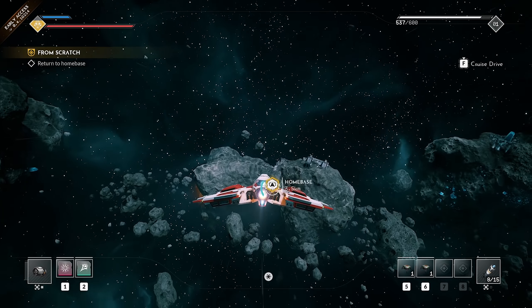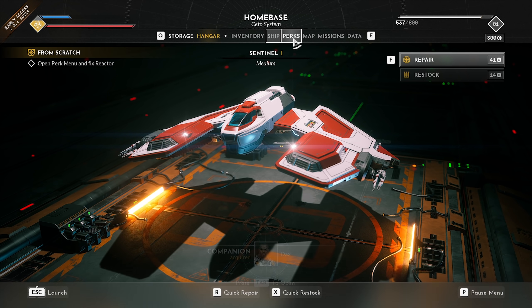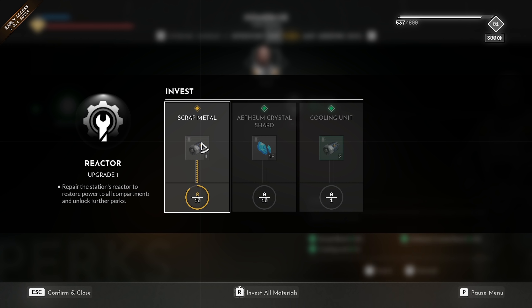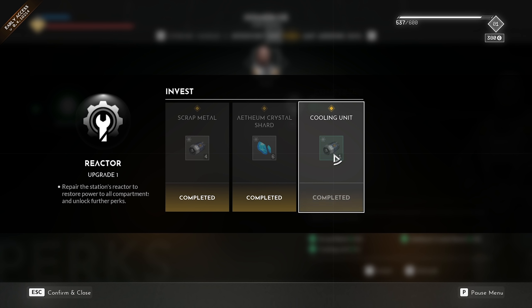We finally got all the parts, so let's go back home and see if we can activate the base. We just got a new menu — the perks menu. We have companion perks! Each companion comes with their own set of perks that can have multiple levels to unlock. Unlocking is done by fulfilling requirements — sometimes just providing resources, other times accomplishing tasks. Resources invested in a perk cannot be retrieved, so always think about when and how much to invest. We invested all the materials we just collected.